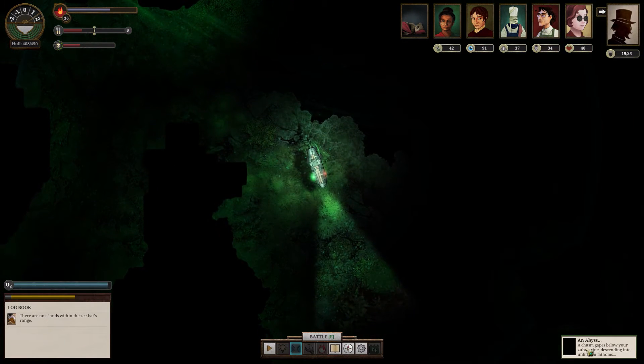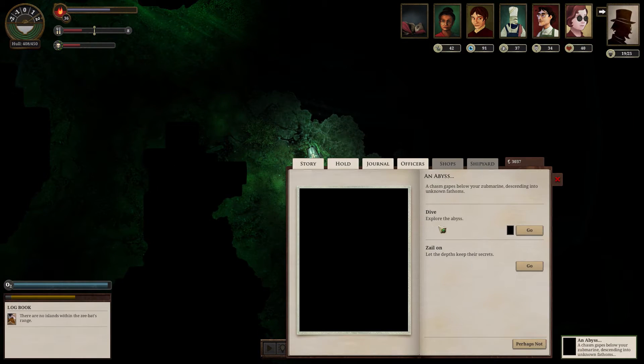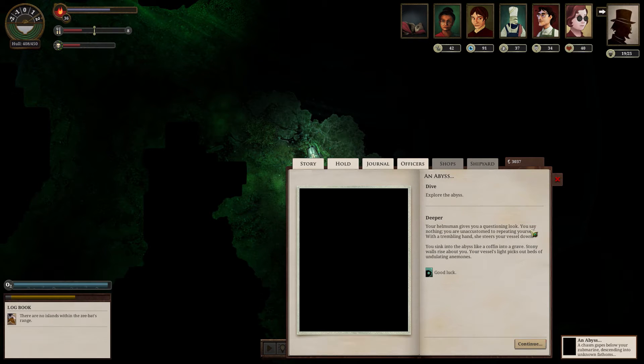And there we are — an abyss. A chasm gapes below your submarine, descending into unknown fathoms. Unlocked with abyssal rites. Above an abyss: four. You have four. Of course we explore the abyss. Deeper. Your helmsman gives you a questioning look. Was this a mistake? You say nothing — you are unaccustomed to repeating yourself. With a trembling hand, she steers your vessel down. You sink into the abyss like a coffin into a grave. Stony walls rise about you. Your vessel's light picks out beds of undulating anemones.